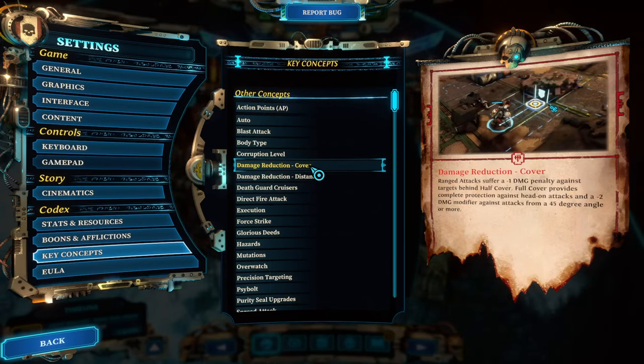Tip number three: the cover mechanic and range. I wish I had known how the cover mechanic works. There are two cover mechanics in Warhammer — half cover and full cover. Contrary to XCOM where the percentage die decides whether you get hit and cover influences that, cover here mainly deals damage reduction. Cover always offers a 45-degree angle on each side — 90 degrees total — which is different from XCOM's near 180-degree coverage.